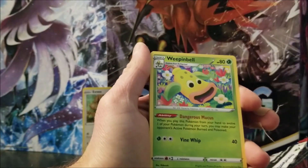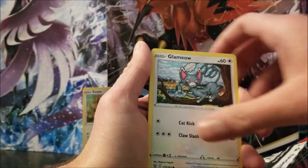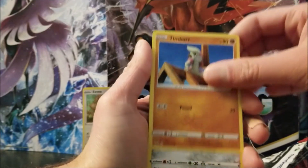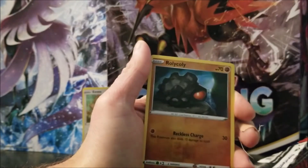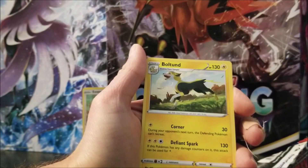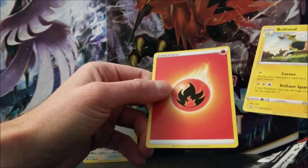We got Phoebe, Weepinbell, this shirt, Glamio, Tepe, Timber, Pawniard, Cacnea, Roly-coly. Reverse. I think I did the card trick wrong.